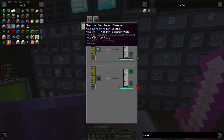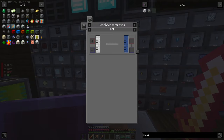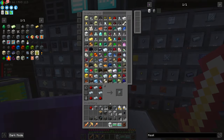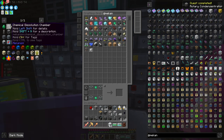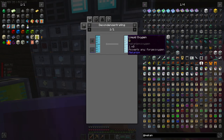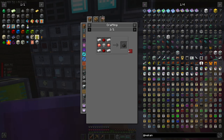We already have the chemical dissolution chamber. We need water vapor, which requires a rotary condensentrator. We already have the mechanism thing for that sitting in here. So we already have sulfuric acid and water vapor taken care of. Now we need sulfur trioxide, which needs sulfur dioxide. We're going to need oxygen, which we can get from an electrolytic separator from water. Let's make an electrolytic separator.